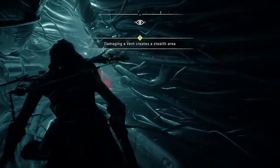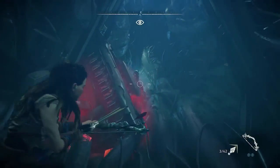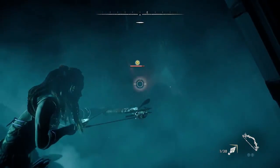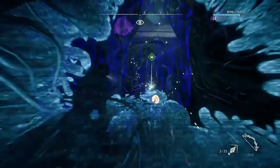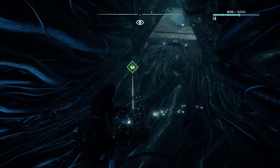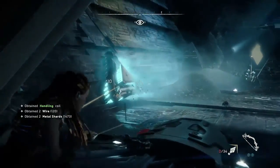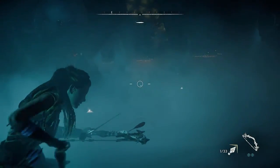That thing looks like a triangular pipe. 'Damaging event creates stealth area.' Oh, so there's actually one in here. That's pretty interesting. When I played this earlier I found him in front of the thing — he was clipped inside the wall. I wonder where he went?